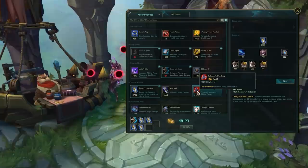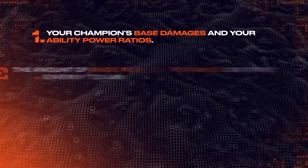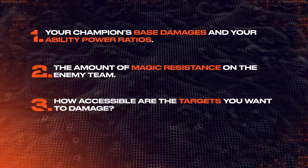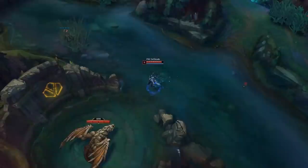Continuing on with the theme of AP, there's often a debate around whether you should stack AP or instead invest in magic penetration. There are multiple factors that can affect this decision. The first consideration is what are your champion's base damages and ability power ratios. The second is the amount of magic resistance on the enemy team as well as how accessible the targets you want to damage are. Lastly, there are secondary scalings — whether your champion has other AP scalings besides damage, such as heals or shields.